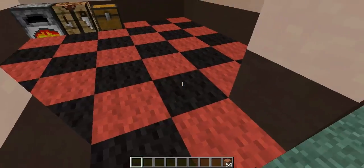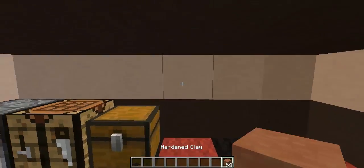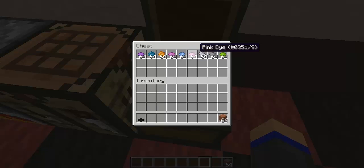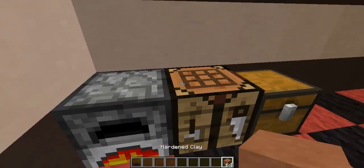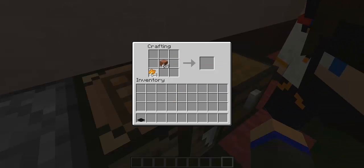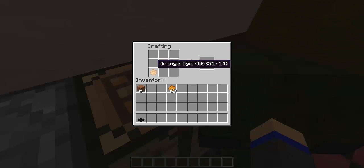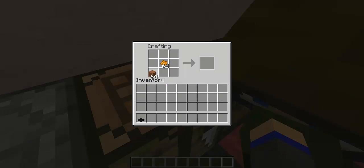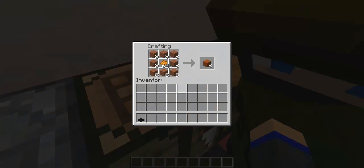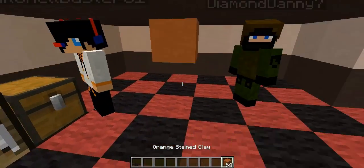There's also carpets, so you could make like a good house. So basically, how you make stained clay is you choose whatever dye you want. I'm going to go for orange. Now you put the hardened clay in the middle — actually other way round. Orange dye in the middle and then hardened clay all the way round. Right, you get a stained clay that you can place around.